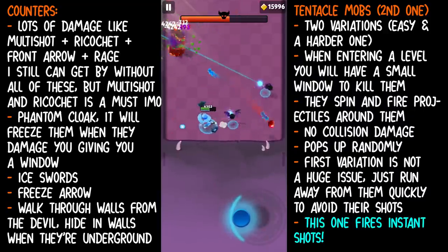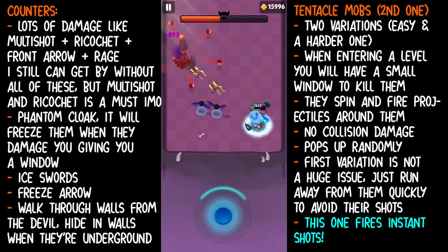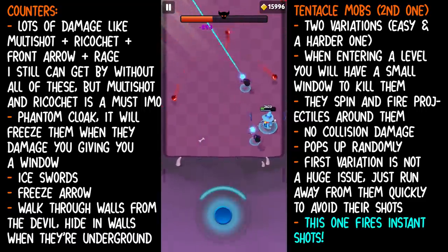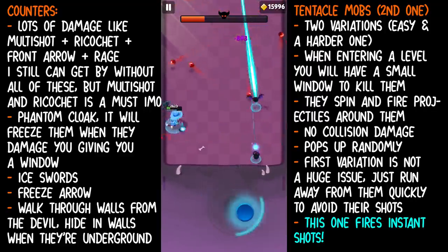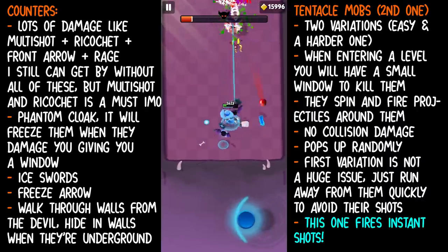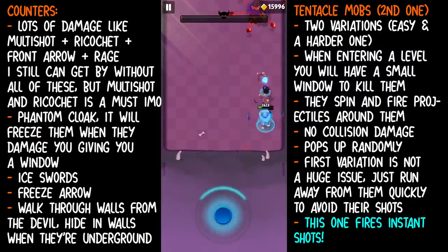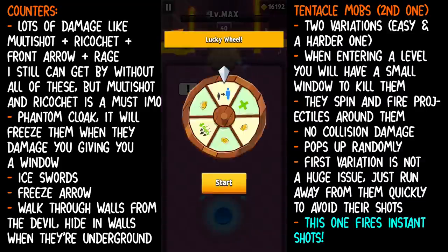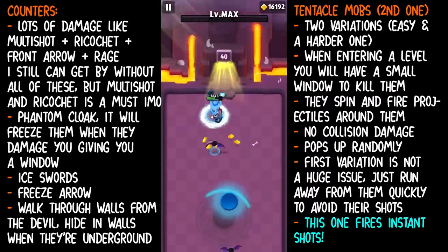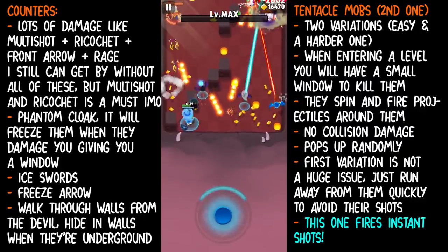That's pretty much all I have for the tentacle mobs. If you have any additional tips for them, please feel free to let us know in the comments below. I don't understand how to exactly counter them — it took me so long to do this chapter guide. Interestingly, I was stuck on Chapter 11 longer than I was stuck on Chapter 13. A lot of the enemies in here, like the tentacle mobs, they're very squishy and easy to kill — it's just the projectiles. There are way more projectiles than in Chapter 11.